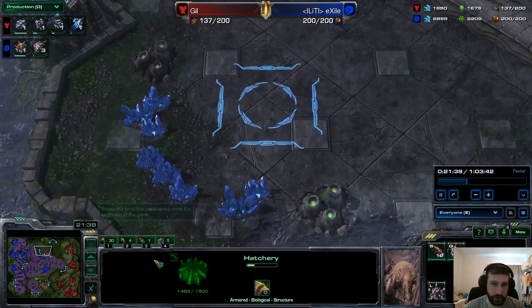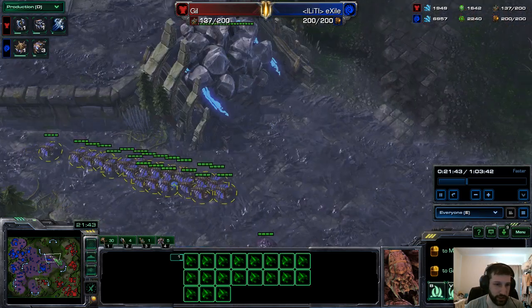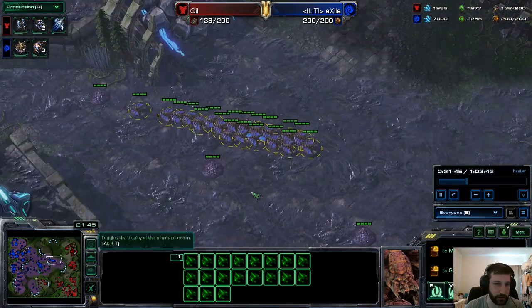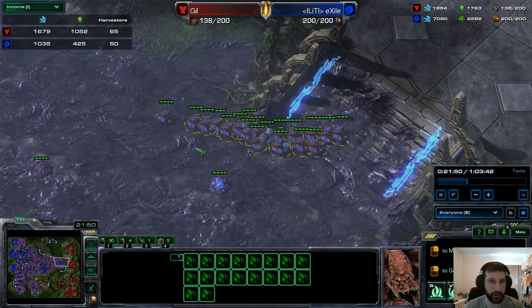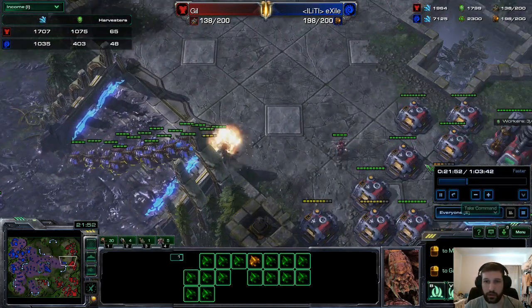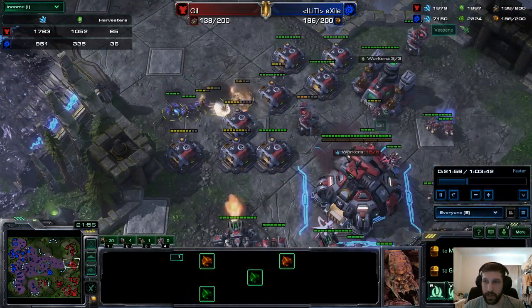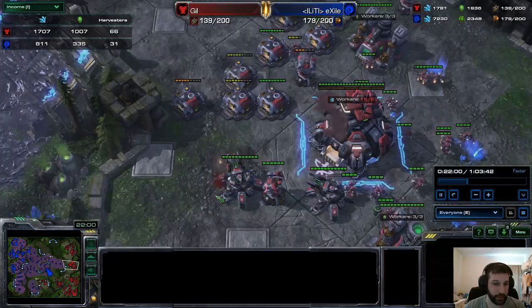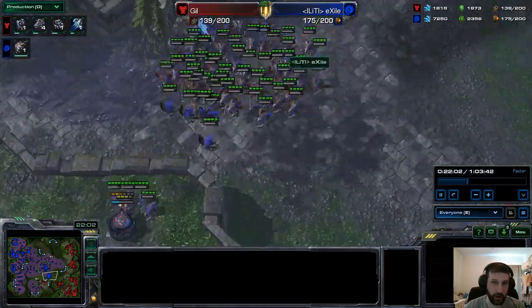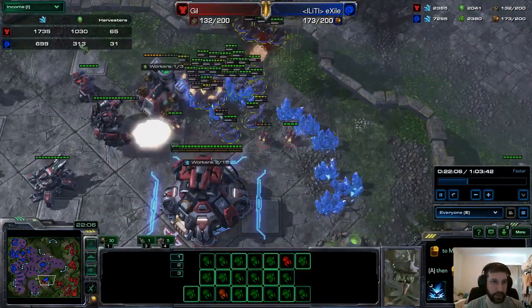Drones transferring — I'm not sure where they're going. I think they're taking the long way around. I think Exile might want to free up some supply. Looks like that's what he wants to do. That's a huge bank already, so freeing up supply right here is actually a pretty good idea. This army is going to be massive now after freeing that supply up.